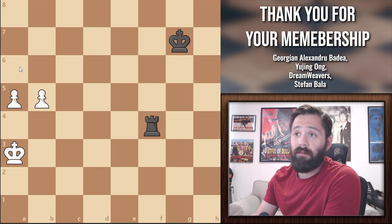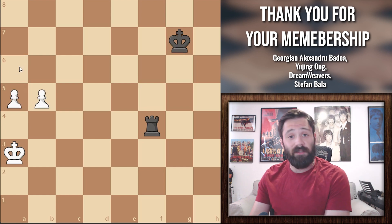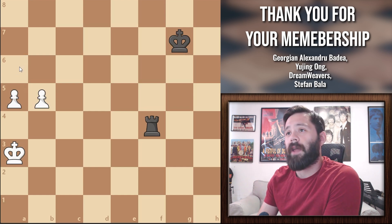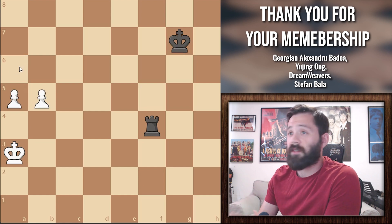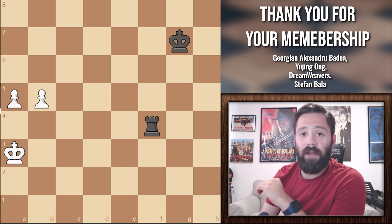Now let's look at another interesting variation where white has pawns on the 5th rank and black's rook is cutting off the white king. Which side do you think is going to win? In this position, with correct play, white can never lose. If it's white's turn to go first, it's a win for white. And if it's black's turn to go first, it's a draw. So we're going to look at white playing first.